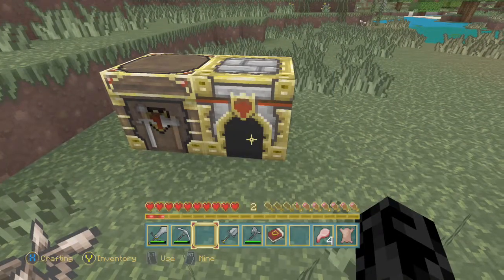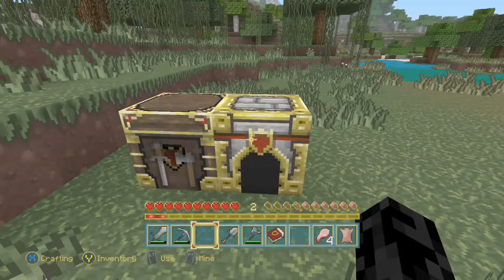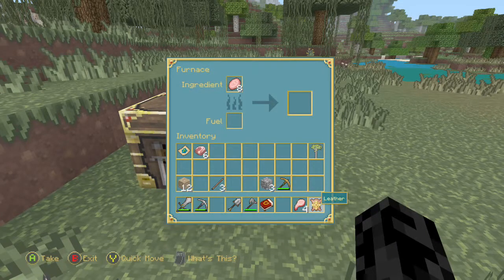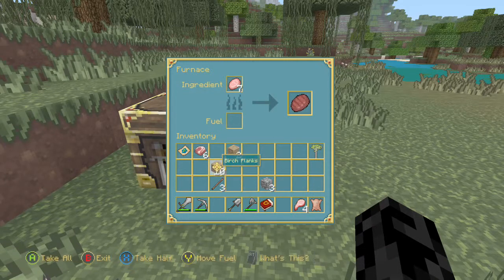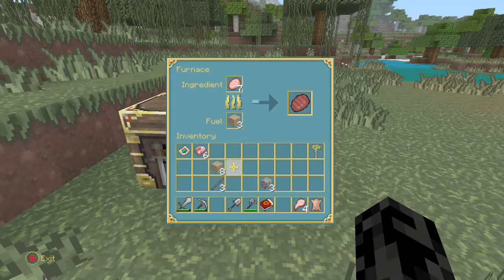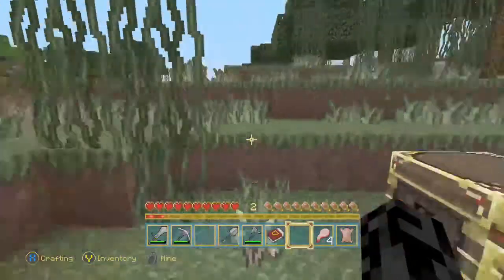I don't have any coal so I have to use wood to cook my food. I've got this down to an exact science — I don't like to waste. One wooden pickaxe will smelt one item. One wooden plank smelts 1.5 items, so two planks smelt three items. I'll put four planks in to smelt six items.